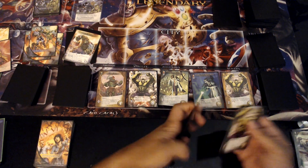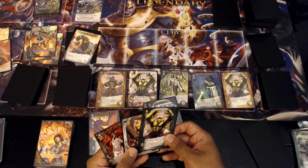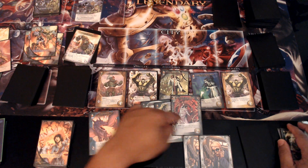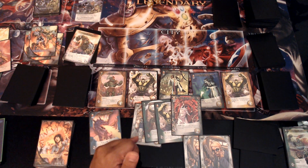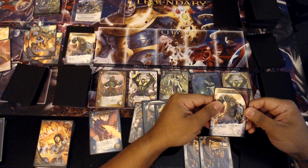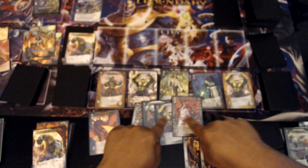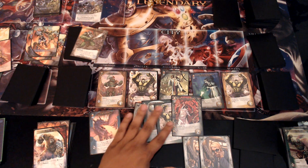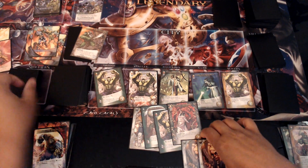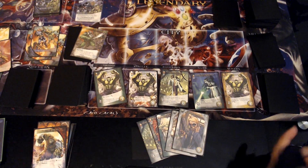We'll play this, rescue a bystander — plain bystander, draw a card. Two attack, up to ten attack and two recruit. Outwit triggers so I get my extra card — ten attack total. We hit him again; he's nine right now. You get plus one recruit for each green hero — I have two green heroes so I get two extra recruits: four recruit total. I'll grab another Seize the Throne. That worked out nicely. End the turn.